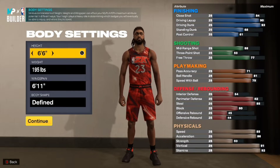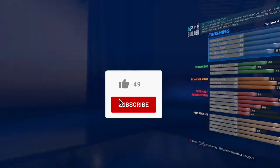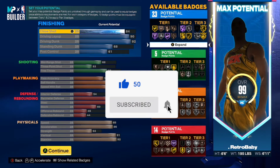Okay, with the height go ahead and go with 6'6", weight 195 pounds, wingspan 6'11", body shape whatever you prefer. We'll give you a minute to copy the attributes down, but you gotta do everything exactly — you can't change anything, everything has to be exactly like it is.